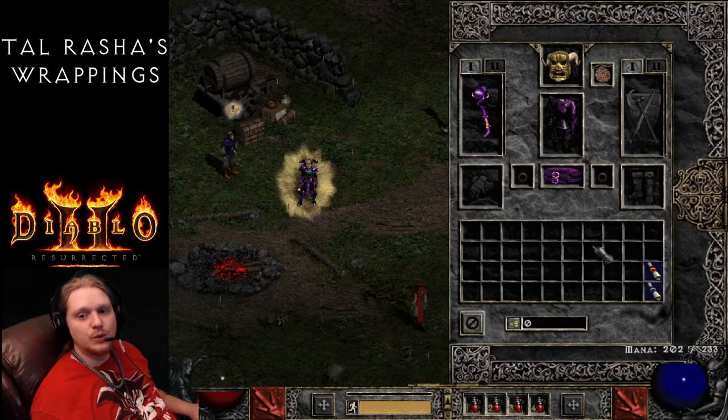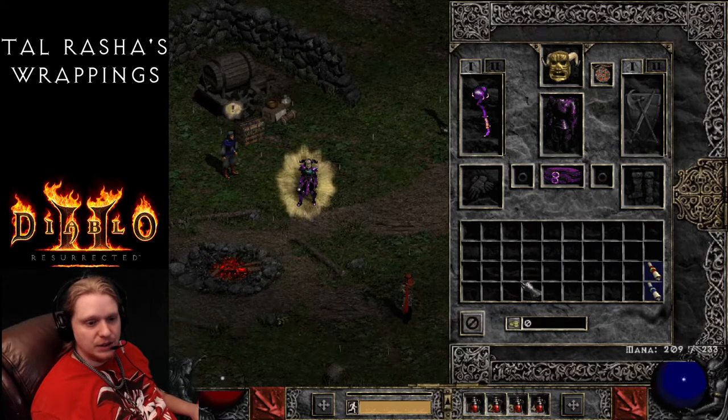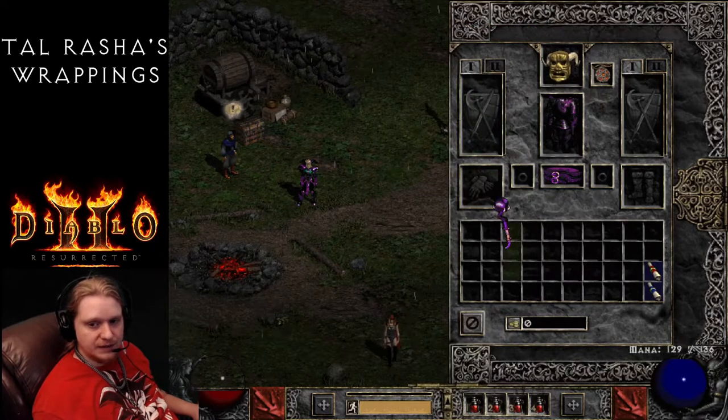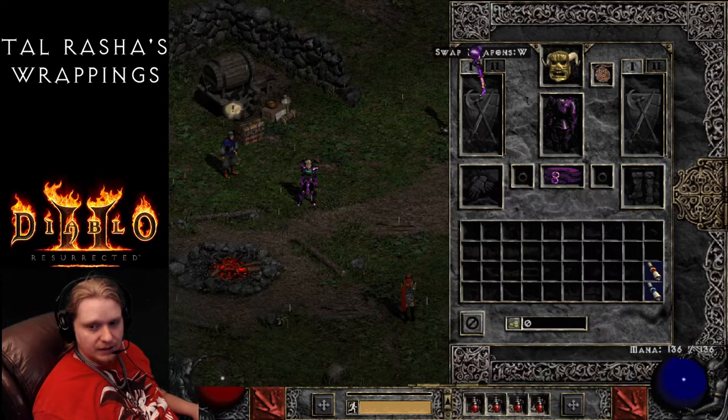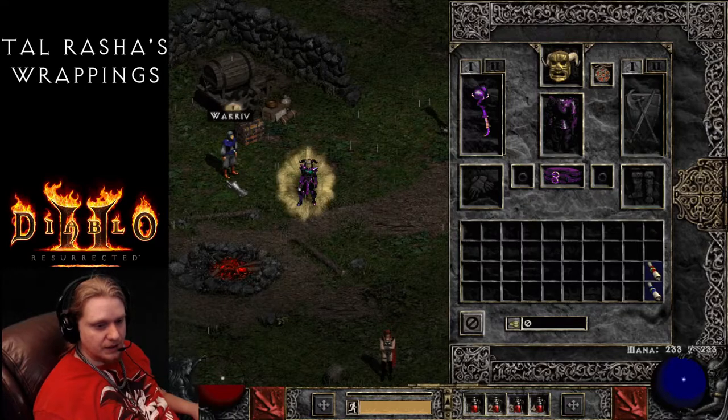Hello guys and gals, and welcome to another episode of Complete Sets. Today we're going to be looking at Talrasha's Wrappings. Talrasha's Wrappings is a Sorceress set, as you can see, because it includes a Sorceress's Orb. It's a very purple and sort of greeny set. And when I put on the full set, you get a glowing effect around your character - very interesting, though the glowing effect doesn't really do anything.